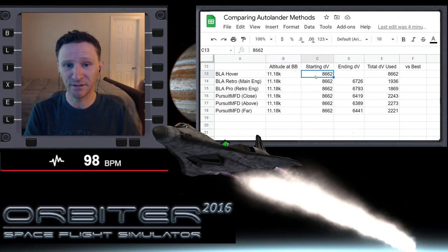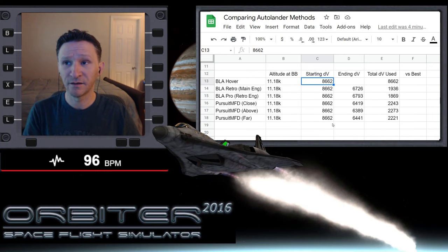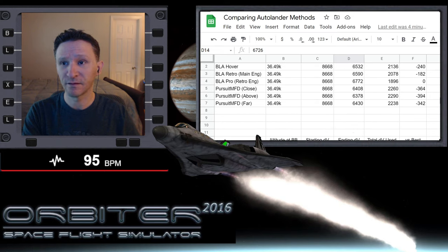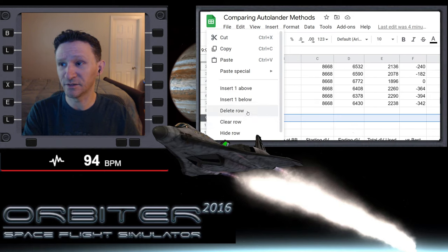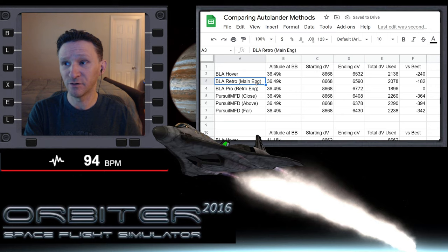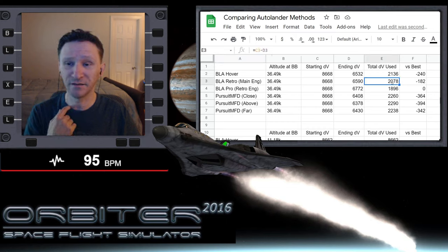The starting delta-V for these configurations was 8662. I only used six meters per second worth of delta-V for the deorbit burn. My ending DV after performing the retro test was 6726. Comparing retro to retro: at 36.5 km altitude the total DV used was 2078, while at the lower altitude it was 1936. So bringing down the altitude did indeed help for the retro test.